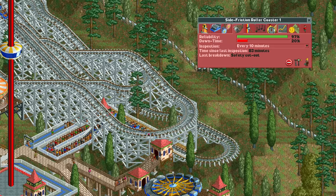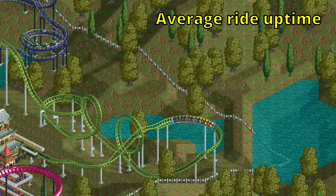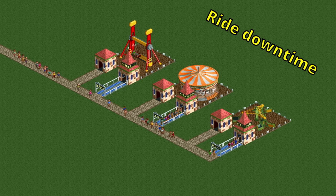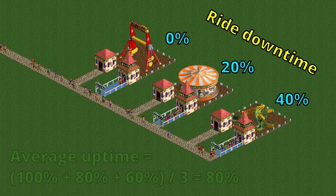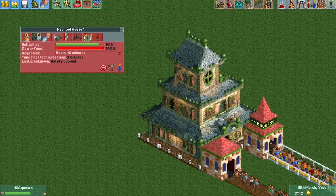Now come three variables that have to do with your rides, starting with the average ride uptime. Almost every ride type has a maintenance tab which shows you a downtime percentage — the percentage of time a ride has spent being broken down. If this is 20%, the uptime is the remaining 80%. This variable averages the uptime percentages of all your rides, then multiplies it by 2 and adds that to your park rating. So if you have three rides at 0%, 20%, and 40% downtime, the average uptime is 80% and you get 160 added to your rating.